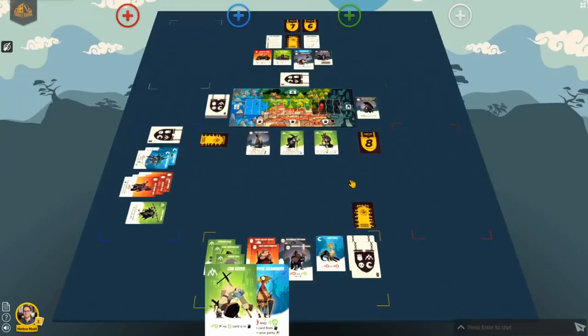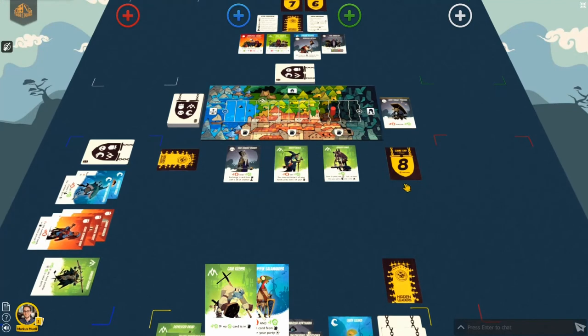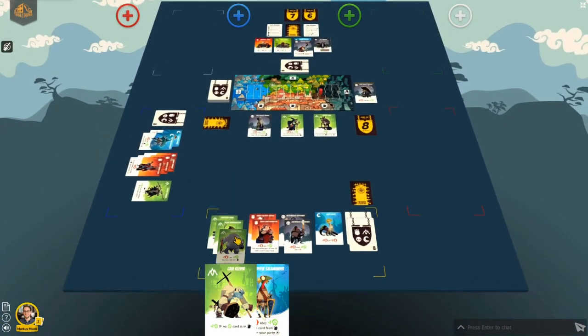The game ends as soon as one player reaches a certain number of open heroes in their tableau. For example, in the two-player game, eight open heroes are needed. Once this number is reached by any of the players, the game ends when the active player finishes their turn. Now you can check which of the four colors wins.